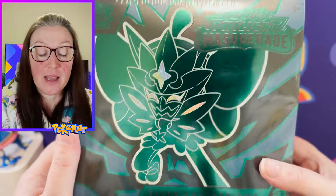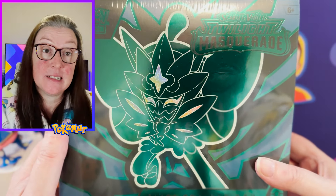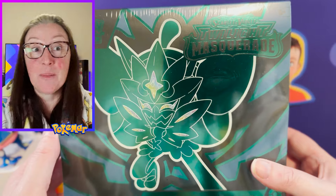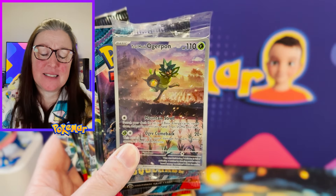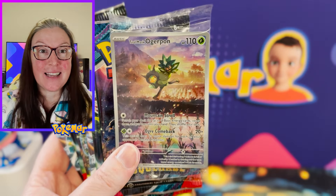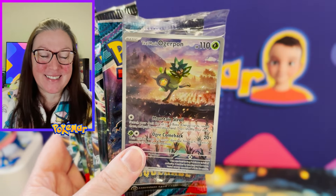Congratulations to this week's winner — check the description down below and see if you've won. Twilight Masquerade — we are collecting this set. We've got a fair few things to go; the base set's done, so we need a few illustration rares, the hyper rare, ultra rares, and a couple of the EXs. I still want to show the Teal Mask Ogapon promo card — it really is absolutely gorgeous and we're going to add it to this week's giveaway. Let's get into these nine fabulous packs of Twilight Masquerade.